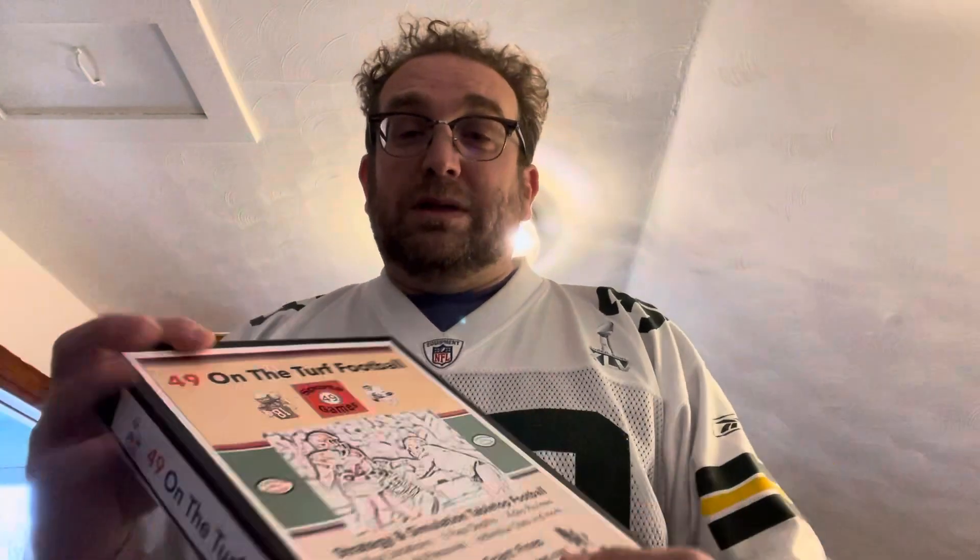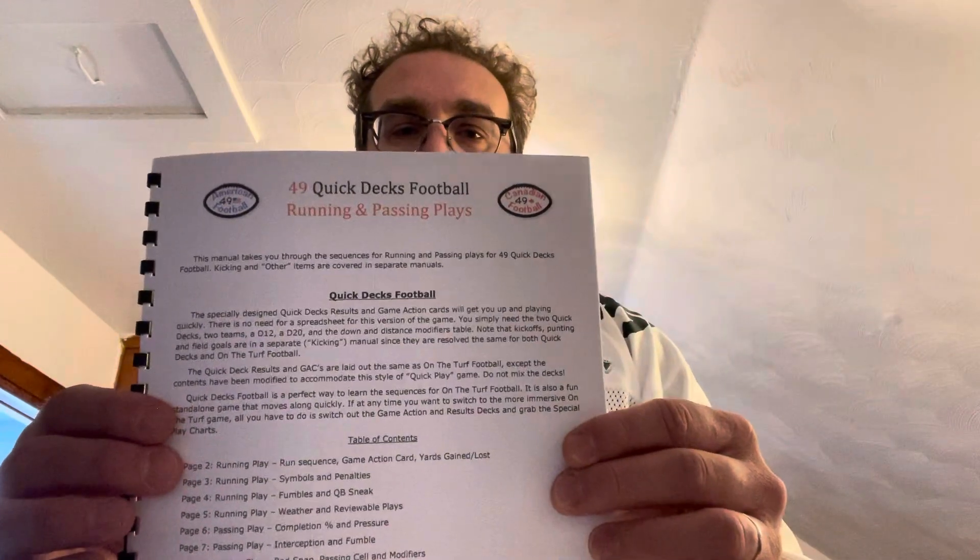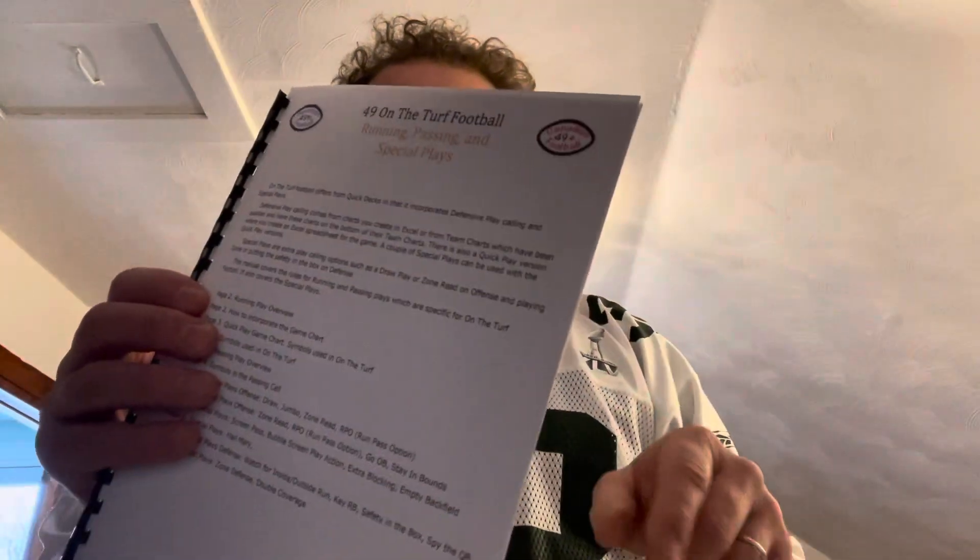Let's see what's in the box. For the price of this game it's a pretty decent box, not large. It came with a few teams and quite a bit of content. You've got your instructions. It's actually two games: 49 on the Turf Football and 49 Quick Decks Football, which uses that quick action deck. There's a kicking manual, a playbook showing running and passing plays and how to get your results - one for Quick Decks football and one for the On the Turf version covering running, passing, and special plays.